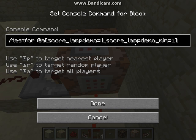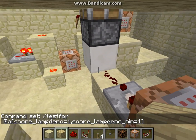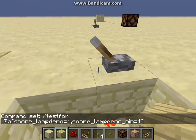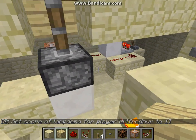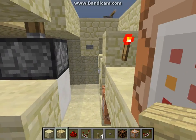And then underscore, your objective 'lamp demo' again, underscore min equals 1. I'm not fully sure if you can do a range like between 1 and 3 — I believe you can, I just haven't played with that. So what that basically does is once that is turned on, this block is powered, which then this block sees there's an update since it's being ticked constantly and it sends its power out into the piston.